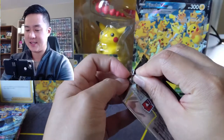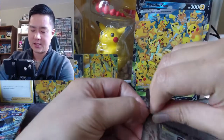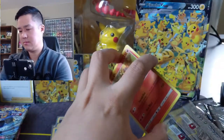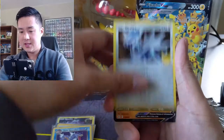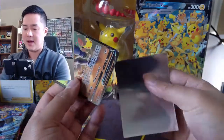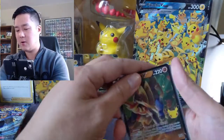This is the last Celebrations pack from the Pikachu V Union box. We got an Alolan Exeggutor into a Zamazenta for the last pack — actually for the first box. Now we're going to crack open this ETB.